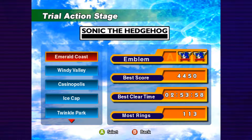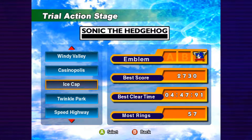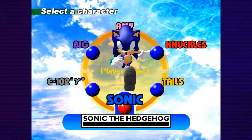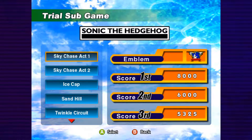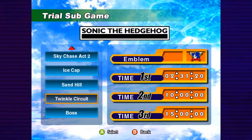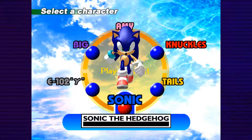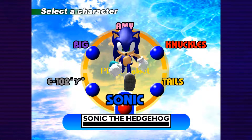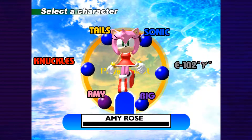Trial Mode shows your best score, best time, most rings obtained, and how many emblems you can get from each stage - three per stage based on rank challenges. There are sub-games too: Sky Chase (the flying section), Ice Cap (snowboarding), Sand Hill (desert snowboarding), Twinkle Circuit (the car race we just did), and Boss Rush, where you fight every single boss in a row with one life. There's one of each for every character.